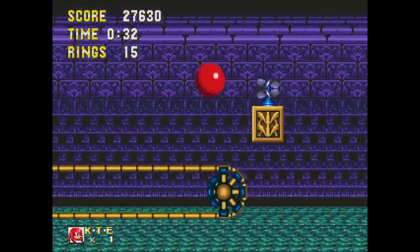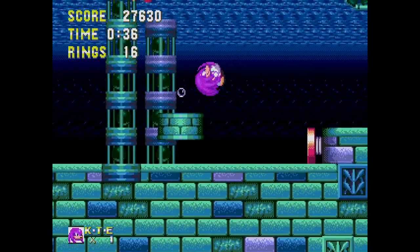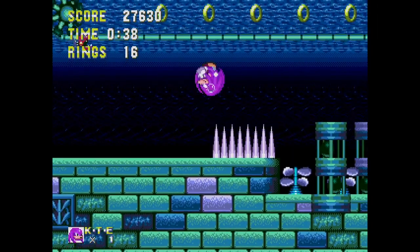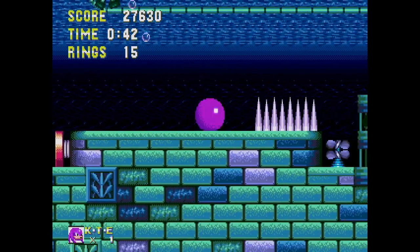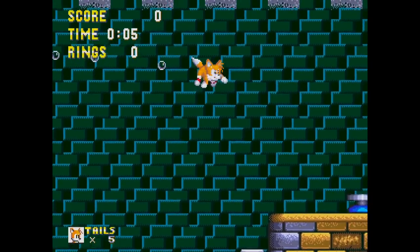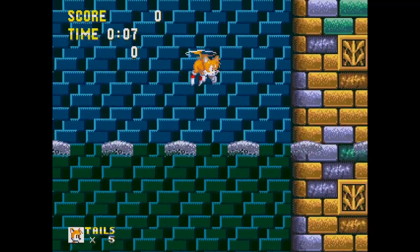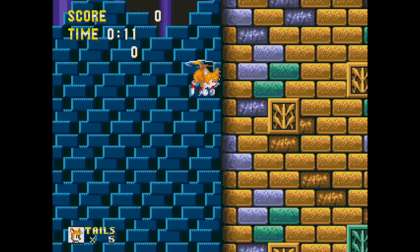Nothing's being manufactured here, but there are conveyor belts and spinning fans — it's not entirely clear what this place is. Tails can actually swim — can he give Sonic some lessons? Tails is indeed the easy mode of this game, and I love flying through this zone and exploring the higher-up nooks and crannies.